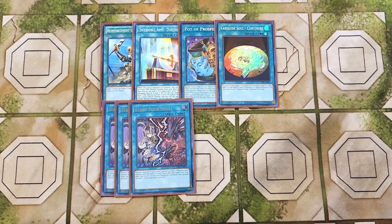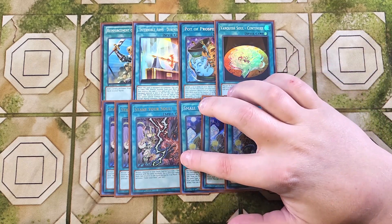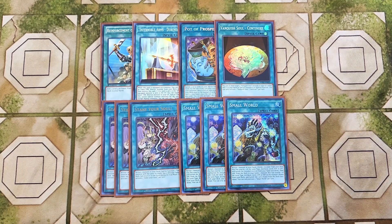We then play three copies of Small World, which is really good as a three-of because we have so many different bridges in the deck. We can use our hand traps and tech monsters to bridge into the exact Vanquish Soul cards we need. The majority of our Vanquish Soul cards are all different types and different attributes across fire, dark, and earth — matching the attributes of our hand traps as well — which makes Small World super consistent here.